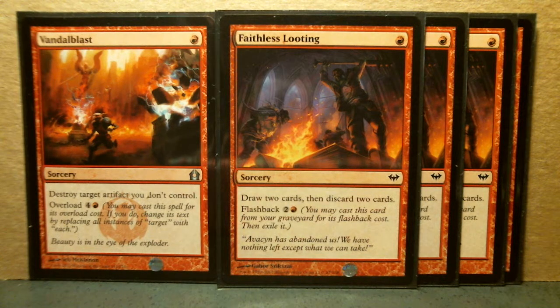Here are the red one-drops that I have for my Grixis casual deck building experiment. Vandal Blast — already a modern staple. For a one-drop, you can destroy a target artifact you don't control, and then you can overload it, meaning if you pay five more mana — four plus a red — you can do that for every artifact your opponent has.